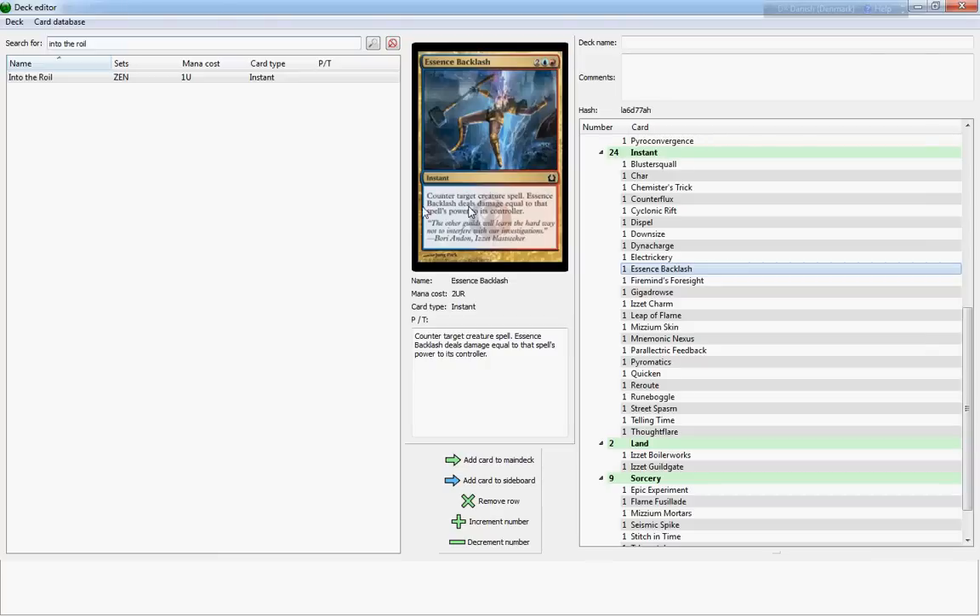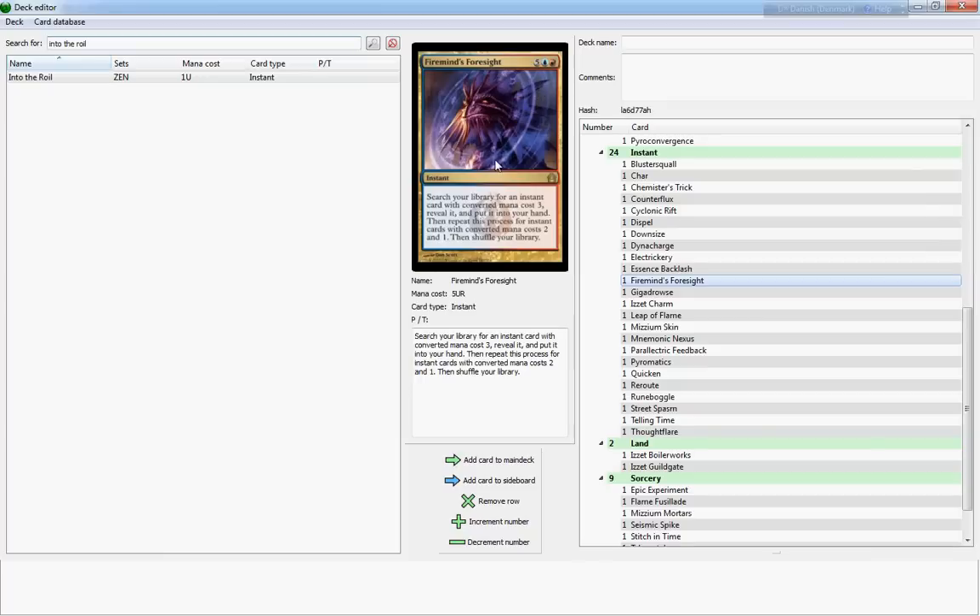Essence Backlash costs four — it's a really great counterspell, a little expensive for a counterspell if it didn't have this following sentence after 'counter target creature spell': 'Essence Backlash deals damage equal to that spell's power to its controller.' Wow — try dropping Malfegor on me now. Firemind's Foresight is very expensive at seven — search your library for an instant card with converted mana cost of three, reveal it and put it into your hand, then repeat for converted mana cost of two and one, then shuffle your library. I don't think so — a little too expensive. If it were a sorcery for five I would consider running it.